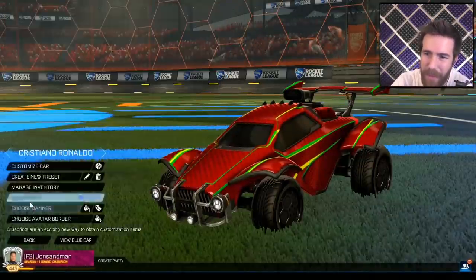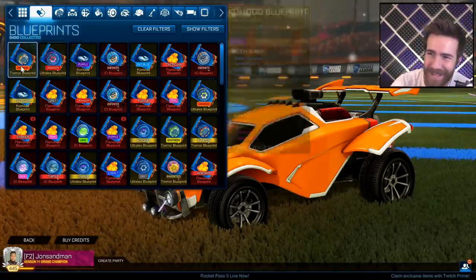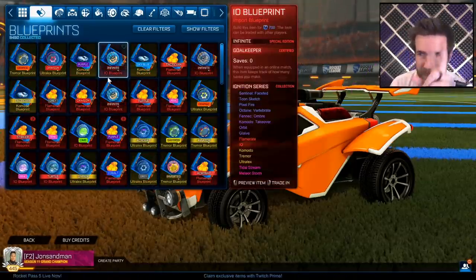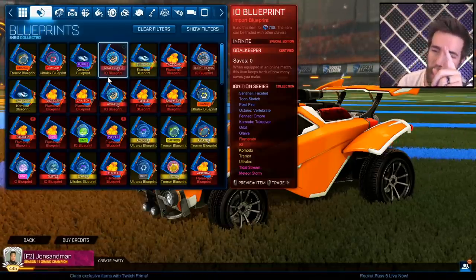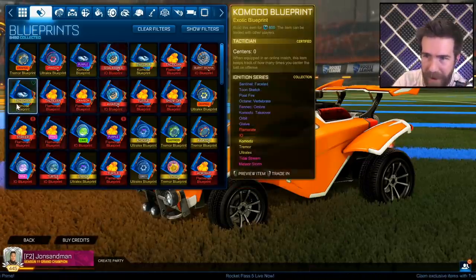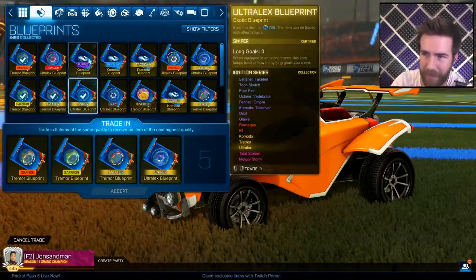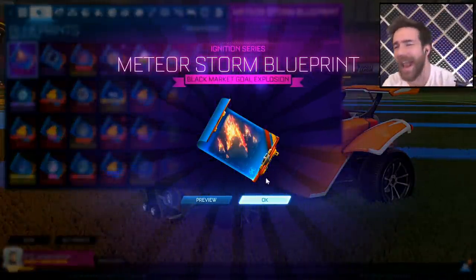Let me turn on my settings and make this look good. Much better — we got that. It puts the Tremor blueprint, which probably brings the other to the bottom. Let me know how the Komodo is and what do you think of the Title Stream and the Meteor Storm — I'm gonna show you one right now. I know I'm trading up some colors but I'm not gonna purchase them — the whole point of this was trade-ups.